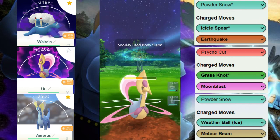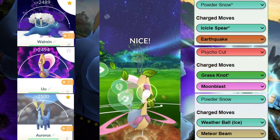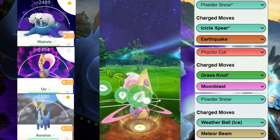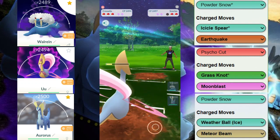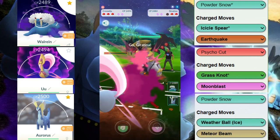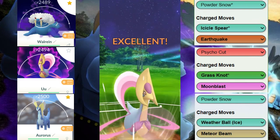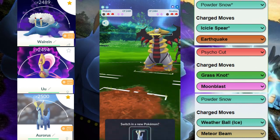The opposing Snorlax is already at 50 percent health, so we try to go for the Grass Knot and farm. We'll probably one-shield farm or just take it out. They let it go, and we saved enough energy to get to a charge move with this Cresselia — which is indeed what happens. This Moonblast does roughly 45 percent of their health, which is huge.